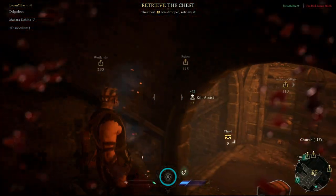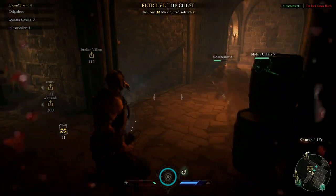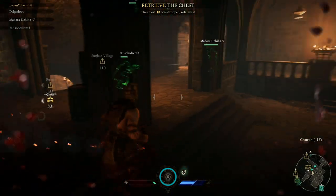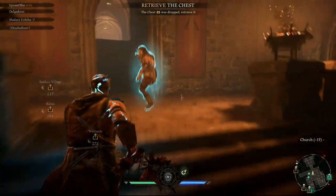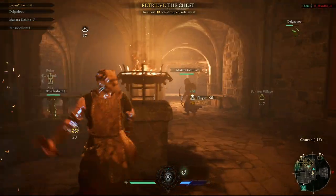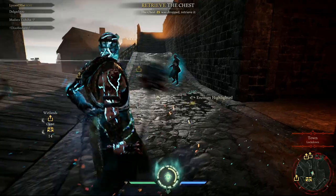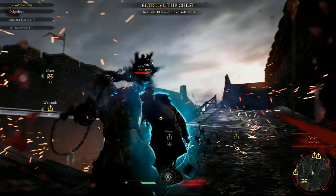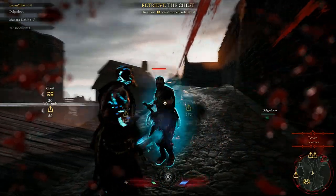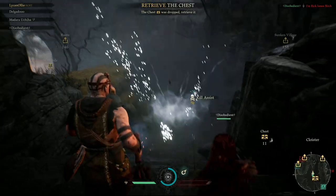First gameplay tip — when to use your ultimate. I've been in 1v1s against Tuk players and they've popped their ult mid-battle, which is not the best strategy as you can still take damage while animation locked. The best use I've found is using it to recover your team between fights. I tend to save mine for around a fight, or when I arrive late and rush in, I'll pop it to clutch-heal teammates who are already locked in a battle.